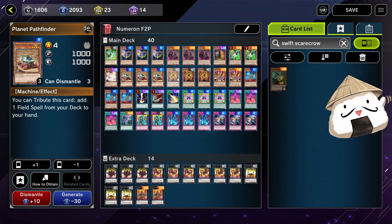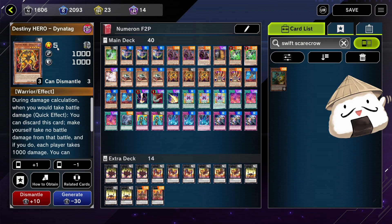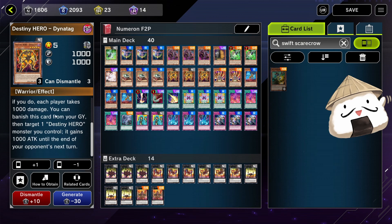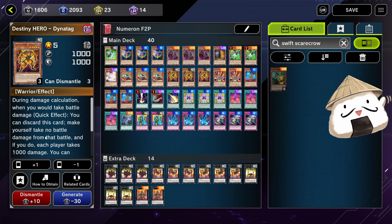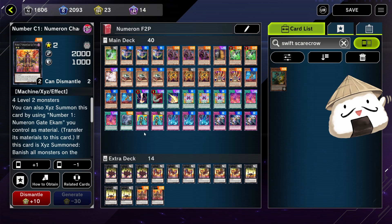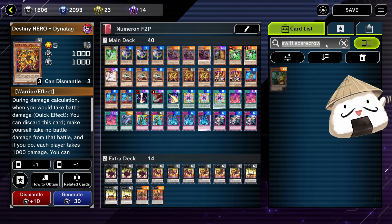The next card you want to craft is probably Destiny Hero Dyna Attack. During damage calculation, when you would take battle damage, you can discard this card to make yourself take no damage from that battle, and if you do, each player takes 1000 damage. You're basically using it to burn your opponent for 1000 damage, because the full Numeron combo against an opponent with no monsters does about 7000 damage. You're missing 1000 damage, so you can get it with Dyna Attack instead of running Limit Remover, which is a UR.